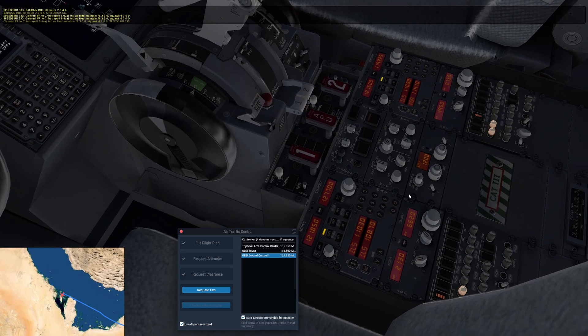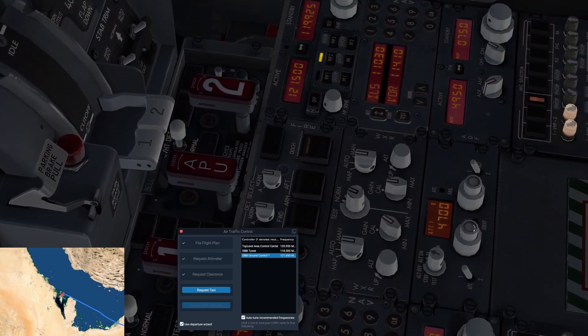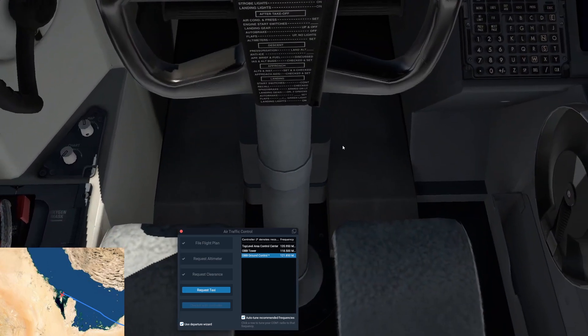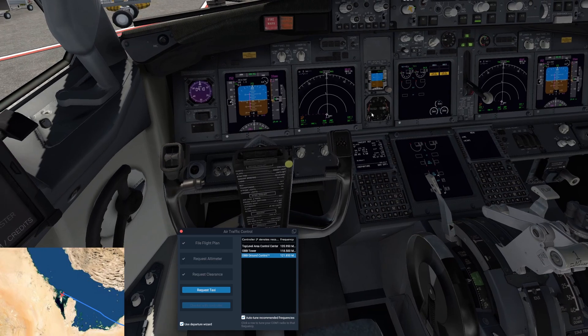We've been cleared IFR to Chhatrapati Shivaji International, as filed, maintain flight level 330, squawk 4700. We need to set squawk 4700 on the transponder. Before taxiing the transponder can be on standby, but once we start moving it needs to be on. There's also an IDENT button — on VATSIM, if ATC tells you to ident, you press it and it sends a brief transmission that highlights your aircraft on the controller's screen.